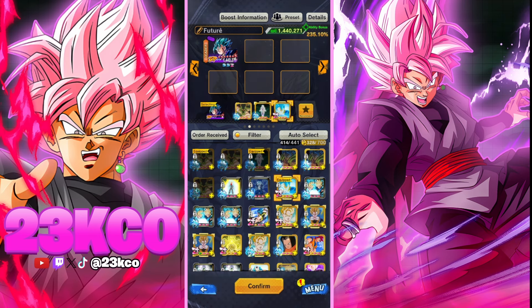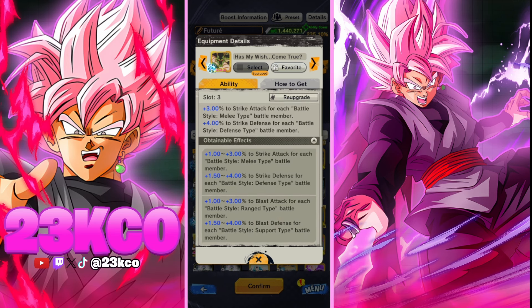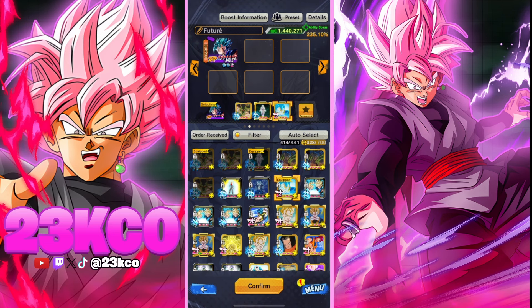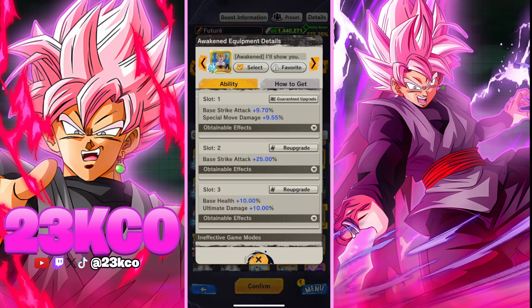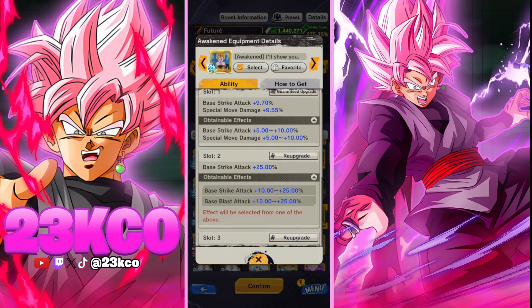Personally this will probably be my setup, but a lot of people are likely going to be running Goku Black and Vegito on the same team. The issue is this equip stacks based on the number of blast attack battle style members on your team, and since Goku Black is going to be a defense type, you'll only grab six percent instead of the full amount. In that case, consider this alternative equip — it's an A rank, but if you want the best you have to put in the work. You can roll it for blast attack, and the first slot is strike attack with special move damage, which is always a great stat.